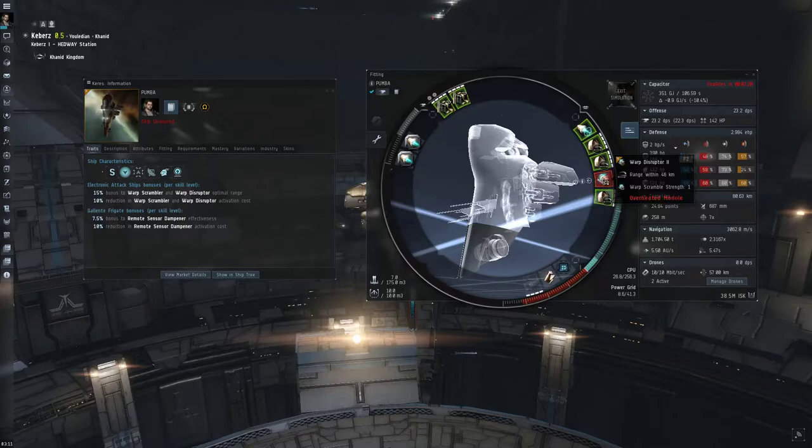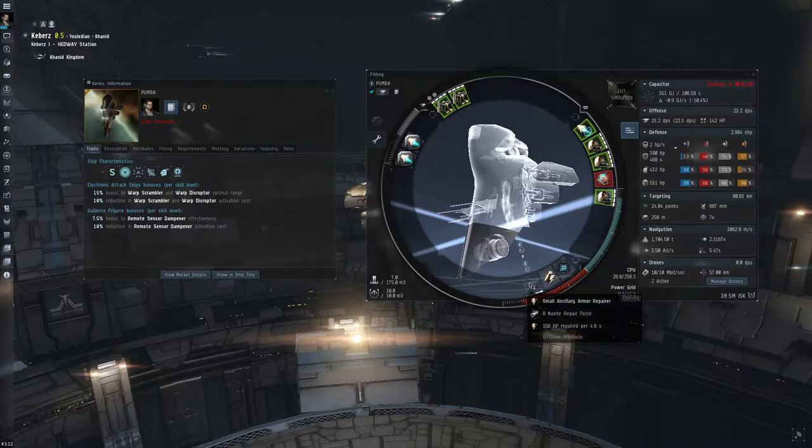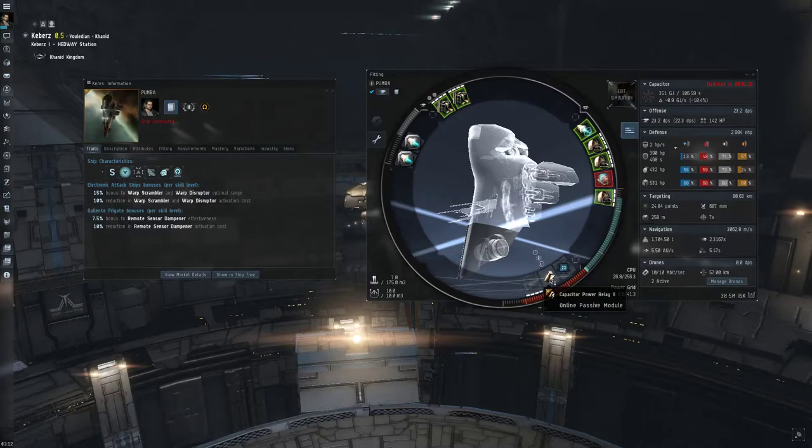You've also got pretty nice scan resolution on the ship, so it's actually a fantastic tackle ship as well. You've got a pretty good speed on here going at 3km/s cold, which is quite good - it's not as fast as an interceptor, but this ship can definitely double as some pretty good light tackle. This speed is also going to allow you to keep away from anybody that might come and tackle you. For the tank, we've just got the damage control II and the small ancillary armor repper. Some people prefer to use the 200mm plate, but I think the cap power relay is a much better option. When I've used the plate, it really affects your agility and stops you from warping away. The cap power relay is going to help with your capacitor.